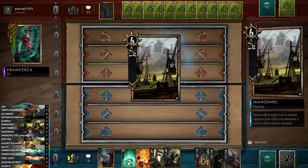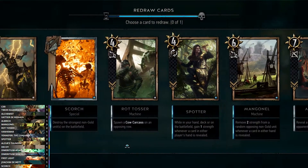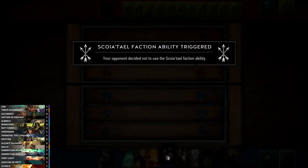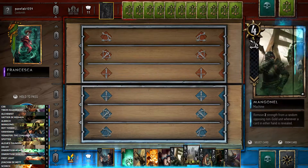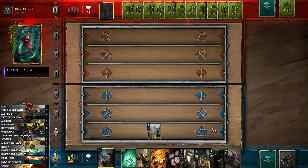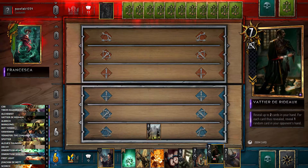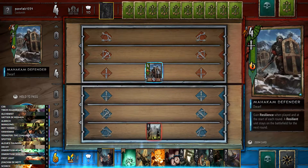Hopefully we'll see some Mangonels here — there's one, and Alzur's Thunder. We get an extra mulligan on Nilfgaard, so I'll mulligan the Spotter again since we don't need them right now. We got the De Shackles, which maybe wasn't what we wanted to find but it's not the end of the world. We'll open with the Mangonel — as you can see they've been buffed to six strength, which makes them trickier for your opponent to remove, which is really nice.